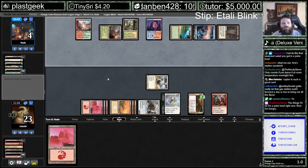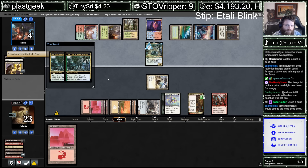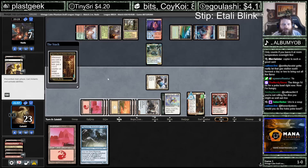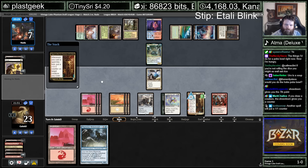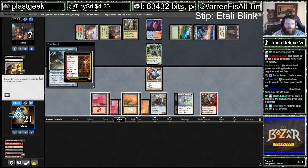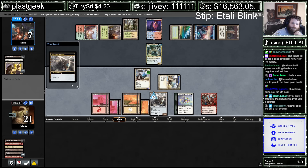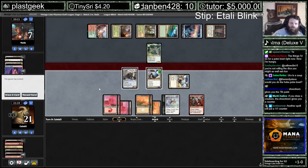We got another blue source — they are gonna go up to 7. We have Solitude that can exile it, and we have Winds that can exile it. A creature to crew the Copter here would also put a 1-1 counter on the Restoration Angel. Shouldn't have played that land. That's a good sign. Hell yeah.